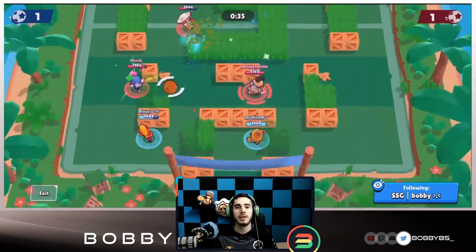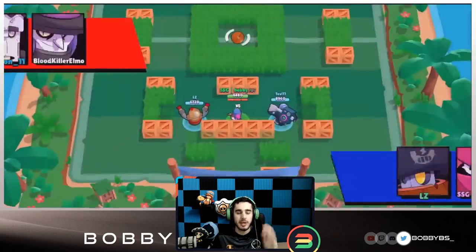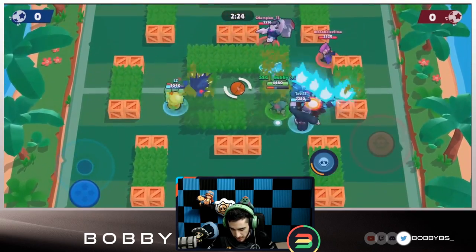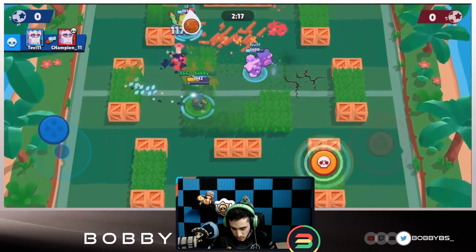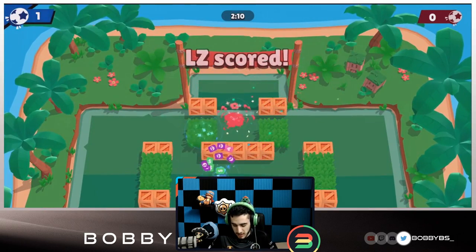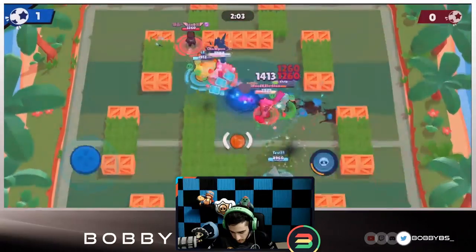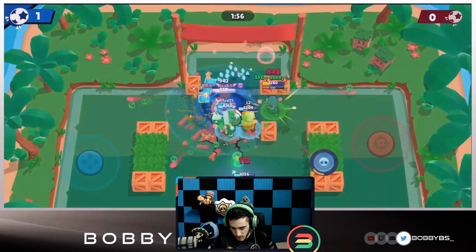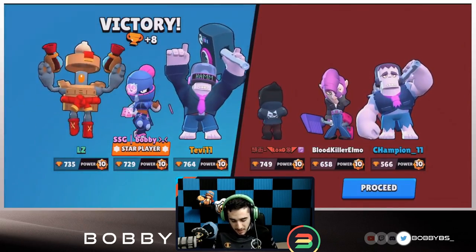Let's hop into some live games with randoms and see if we can carry with Tara. First game we're up against Mortis, Frank, and Crow. Stay away from the Crow, go for the Frank and the Mortis. The Mortis came up early and I was able to get my super charged. Our Frank got the stun leading to a goal. One to nothing for us just 20 seconds in. I went for a double pull on Frank — really good play — then supered the net area so Crow couldn't get the save. Quick game, another win.